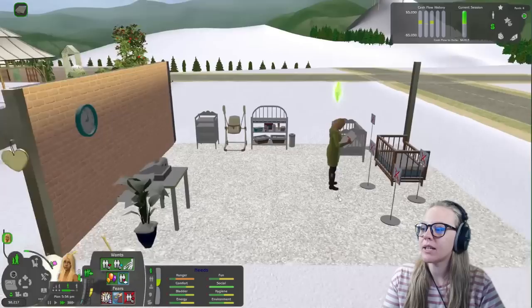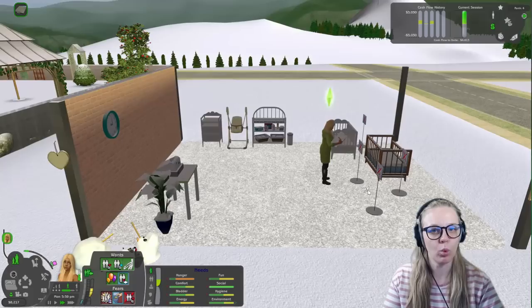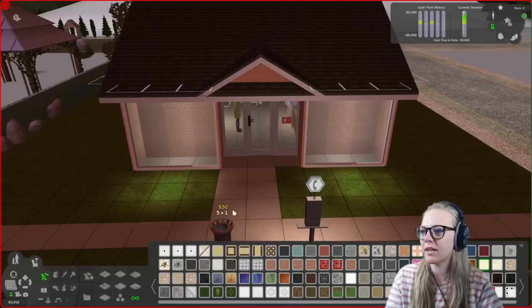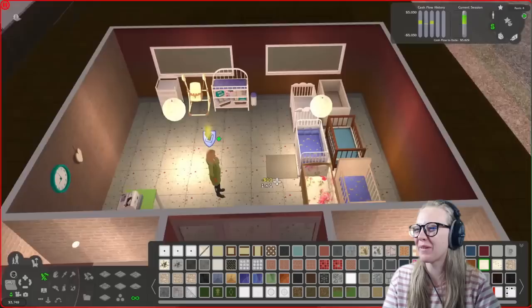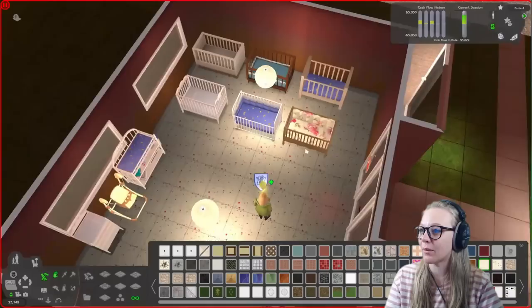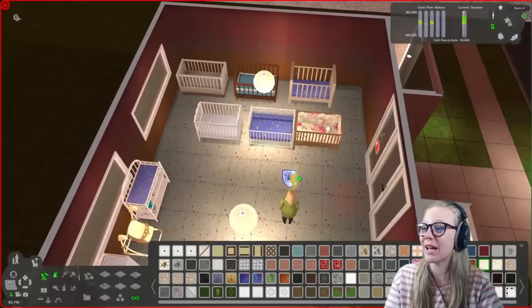I'm going to get the Valued Client Rebate, which gives us 2,500 simoleons cash. We'll finish restocking and then see if we can afford to actually enclose the business with some walls — and maybe put some lights up because it just got dark and we don't have any lights. So here's our new little shop front — not super fancy yet, but basically now we have a nicely enclosed business, which will be nice for Meadow.